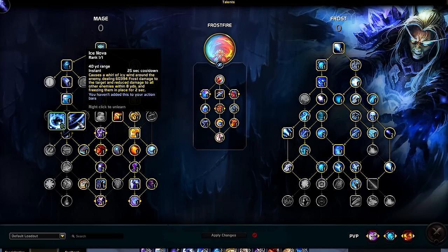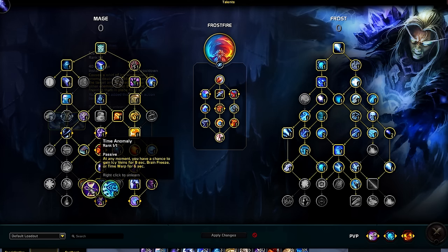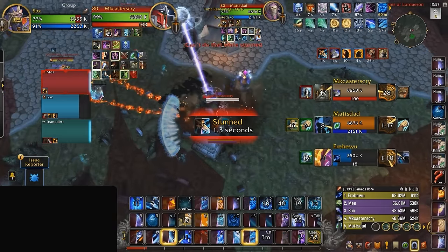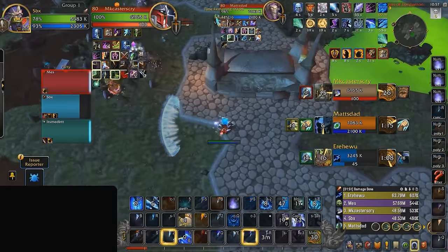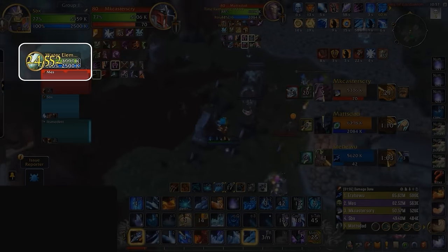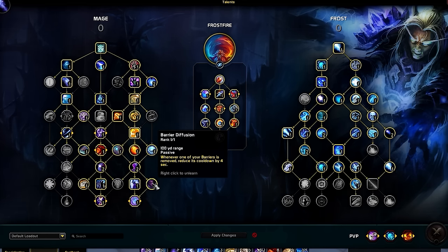Ice Nova is vital for landing our huge Shatter combos, making it extremely important to add to our damage rotation. Time Anomaly has also undergone some dramatic changes, as we now receive Brain Freeze procs for more ways to apply Shatter. When we receive Icy Veins, we're given a Water Elemental, allowing us to earn even more Shatters and uses of Brain Freeze. There's also a completely new talent added to the mix: Barrier Diffusion, giving us a cooldown reduction on any barrier effect when one breaks.